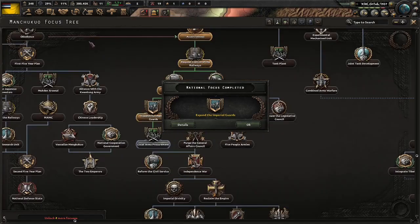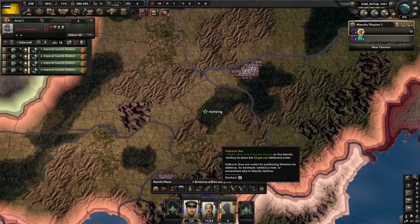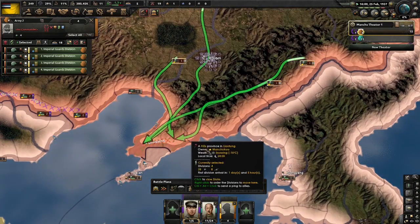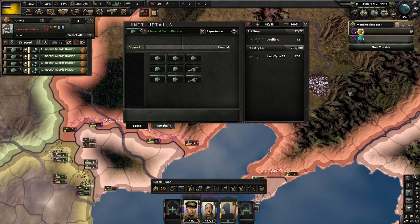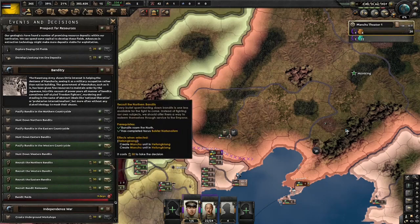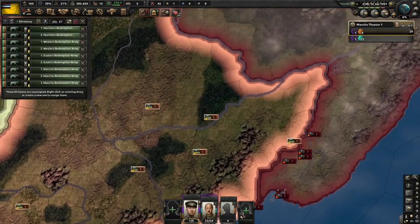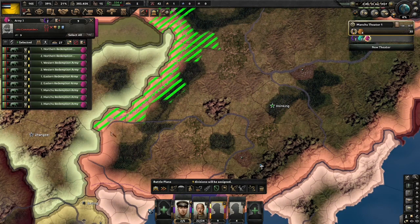Expanding the Imperial Guards, and we'll do Local Arms Procurement now. With these extra units we've gained, we're going to place them around Darlene here, so when we break away we can take the port immediately and Japan can't reinforce as easily. These divisions are 7-2s, and while that isn't the best template anymore, they'll still do very well against Japan. And especially when you consider that they are veterans.